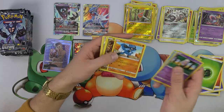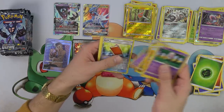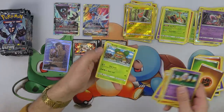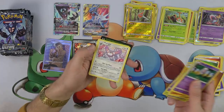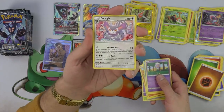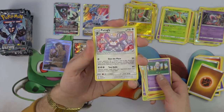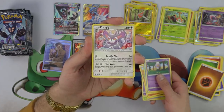Drifloon, Buizel, Buizel, Buizel, Buzzwole, Croagunk, Pal Pad, Mow Rotom. Fighting Energy and that goofy-looking Grotle. Purugly — look at that thing, it looks like it's in like a grandma's bed, all quilted up. His first attack is 'Own the Place' — if your opponent has a stadium card, discard it, and if you do, prevent all effects of attacks including damage done to this Pokemon. So it does own the place when it attacks.